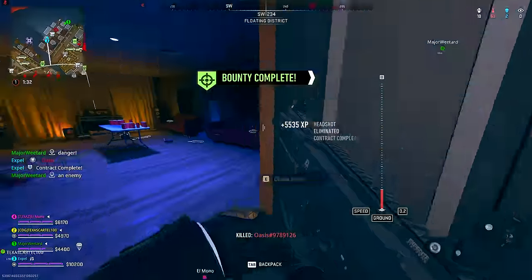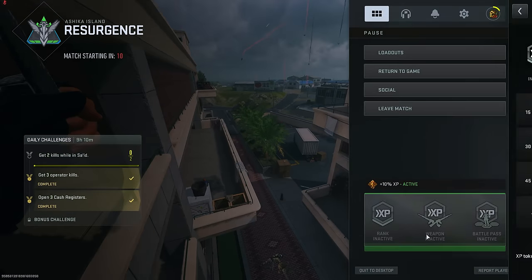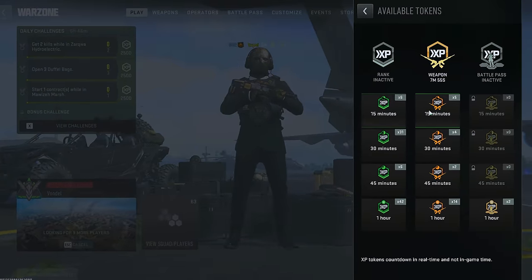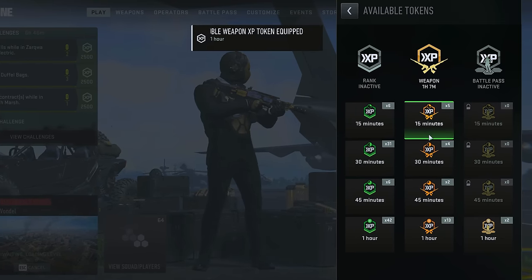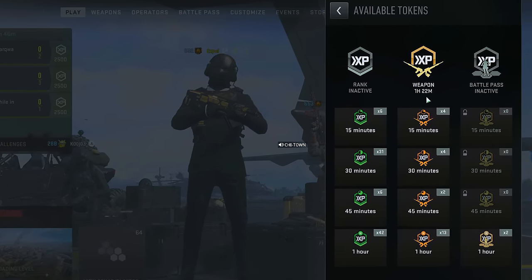Which brings us to our final pregame step: activating your double weapon XP tokens. While these can be turned on within a match, doing so could result in lost experience. To minimize those losses, have whichever match you're jumping into already found before you activate those tokens. Additionally, don't forget to reactivate the tokens as often as necessary, or stack them for the time you plan on leveling weapons.